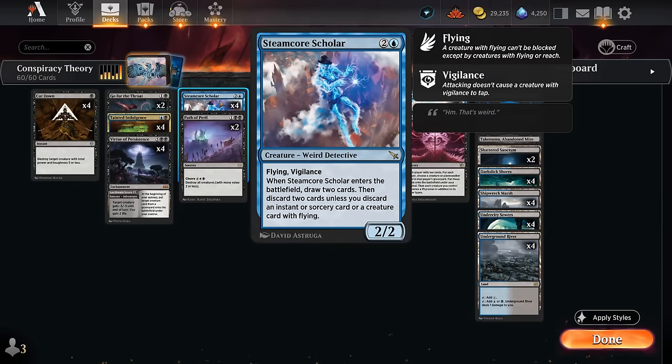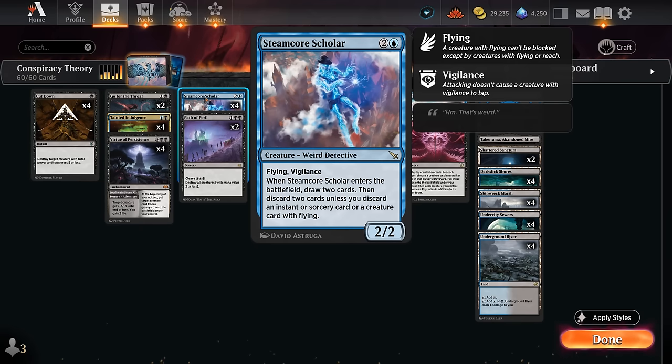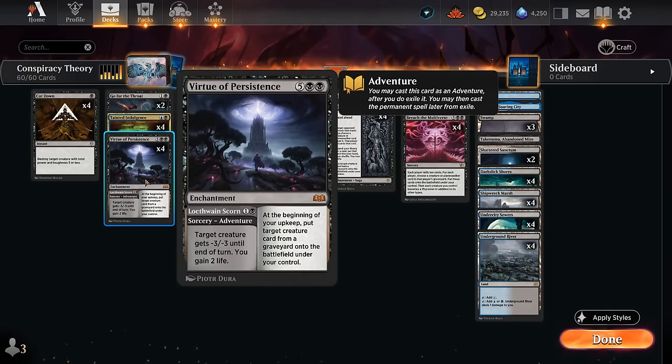Besides Indulgence we also have four copies of Steam Core Scholar — a 3 mana 2/2 with flying and vigilance. When it enters we draw two cards and discard two unless we discard an instant or sorcery or a creature card with flying, which is convenient since we want to be discarding a flying Conspiracy Unraveler. You're always allowed to discard a second card to the Scholar's ability even if you're already discarding an instant, sorcery, or creature with flying — that's relevant for setting up collect evidence 10. Sometimes you'll discard Unraveler plus a Virtue of Persistence as another 7 mana card.